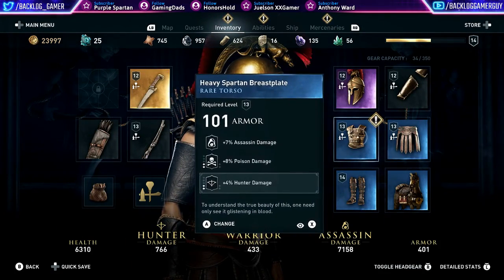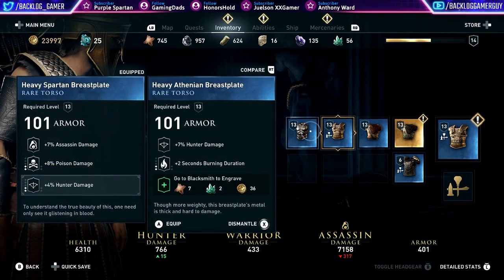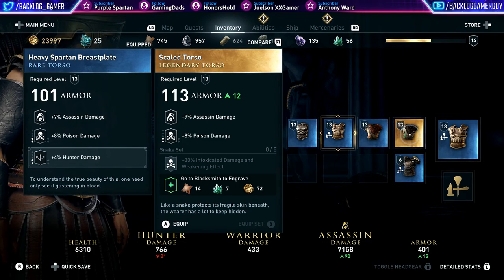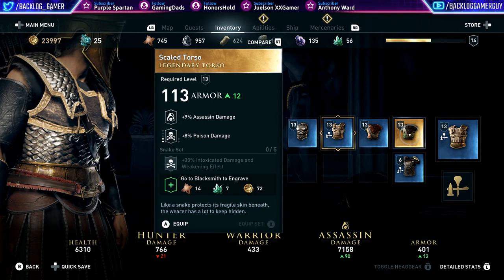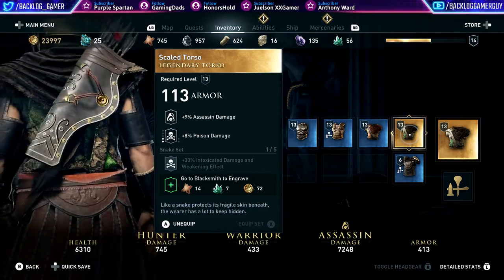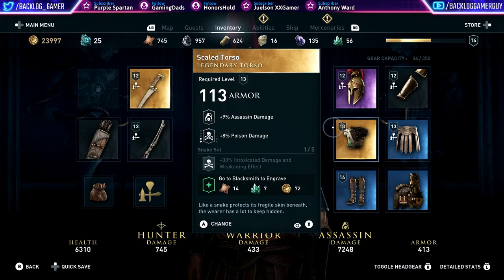So we have the tracker's cloak, all level 13. This one is a legendary scaled torso — assassin damage and poison damage, that's cool — with another slot we can add another component to. This definitely looks better. Let's equip this. It definitely looks cool, I like the detail on it. Looking good. We gotta sell these or scrap them, whatever.